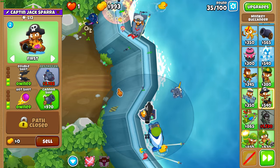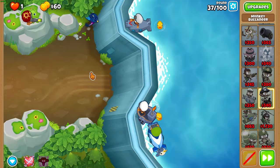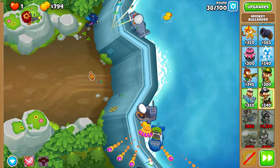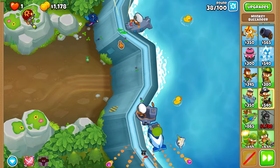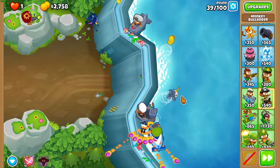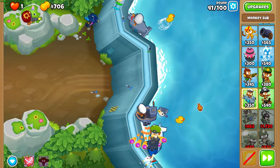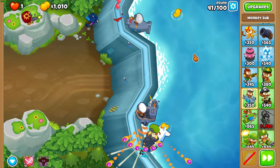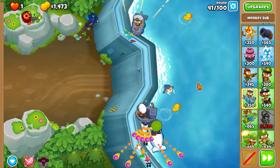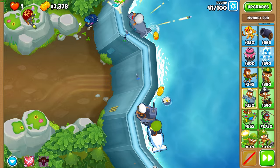Now super chill — we just save up for destroyer. Get destroyer mid 37 or at the end; it doesn't matter. Just make sure you turn off auto start during 39. Get AP darts at the end of 39. For round 40, there is a tiny chance you lose — I've done the run about 7-8 times and lost once, so it's probably about a 10-15% chance you lose to 40. Leave auto start off for the next 5 or so rounds; it just makes it easier.